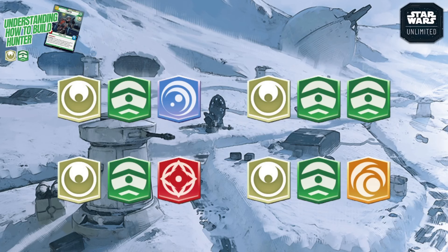Depending on your base choice, you get four different aspect combinations. A blue (Vigilance) base gives white, green, and blue. A Command base gives white and double green. A red (Aggression) base gives white, green, and red. A yellow (Cunning) base gives white, green, and yellow. Each combination enables a different play style.